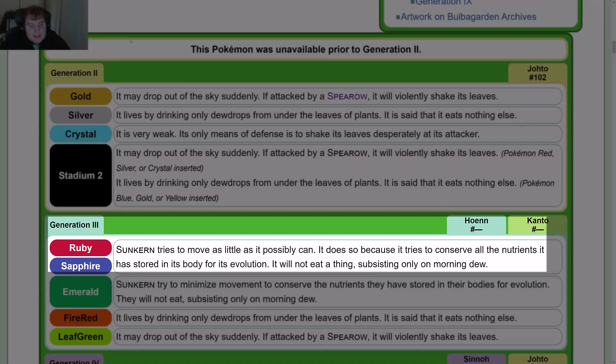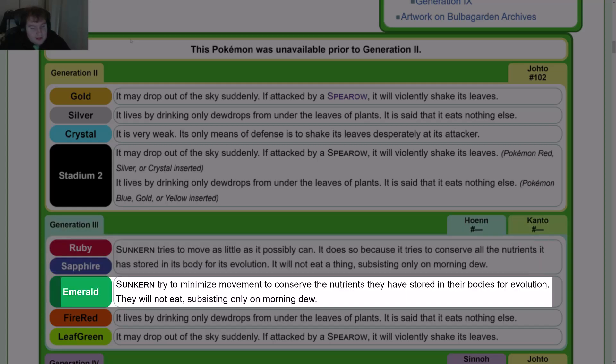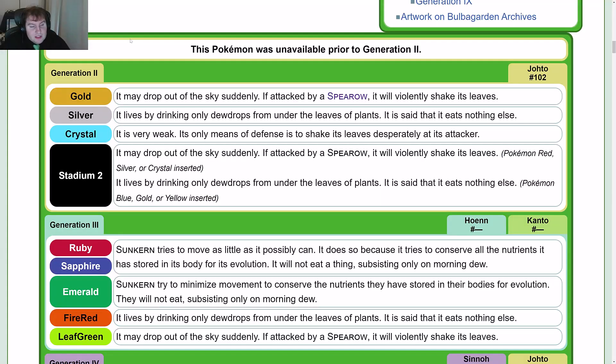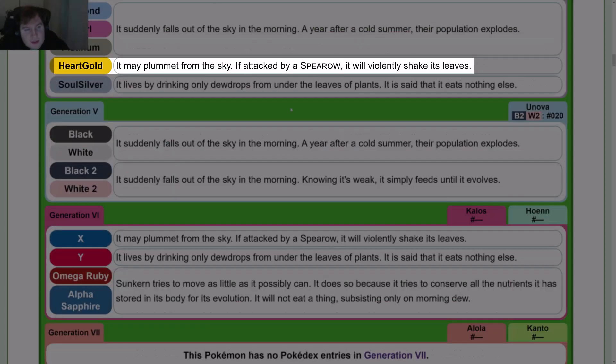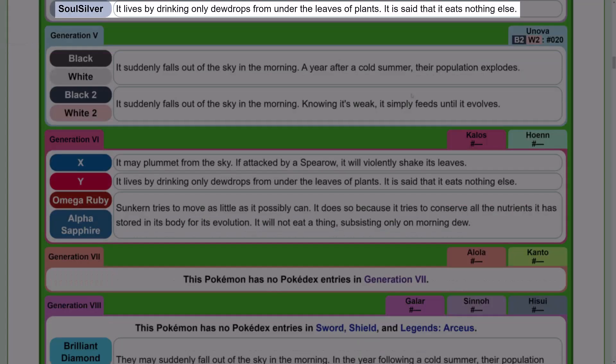In Gen 3, Ruby and Sapphire: Sunkern tries to move as little as it possibly can. It does so because it tries to conserve all the nutrients it has stored in its body for its evolution. It will not eat a thing, subsisting only on morning dew. Emerald: Sunkern try to minimize movement to conserve the nutrients they have stored in their bodies for evolution. They will not eat, subsisting only on morning dew. Fire Red uses the Silver entry and Leaf Green uses the Gold entry. In Gen 4, Diamond, Pearl, and Platinum: It suddenly falls out of the sky in the morning; a year after a cold summer, their population explodes. Heart Gold is very similar to Gold's but slightly different: it may plummet from the sky; if attacked by a Spearow, it will violently shake its leaves. Soul Silver is its Silver counterpart.